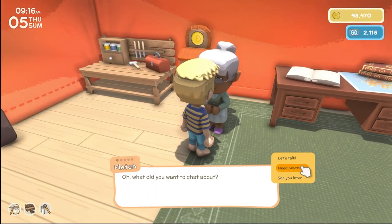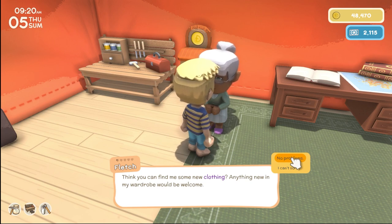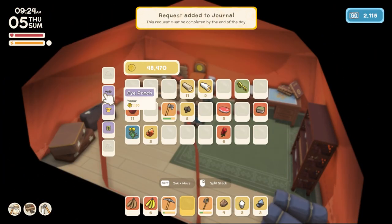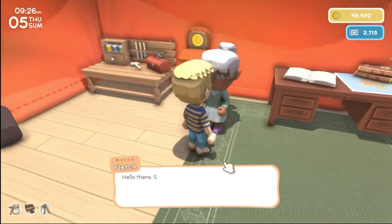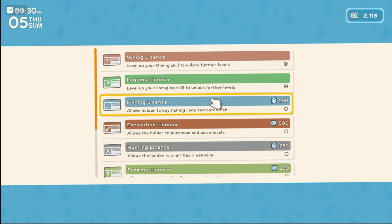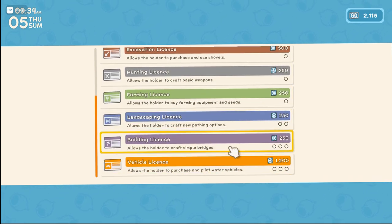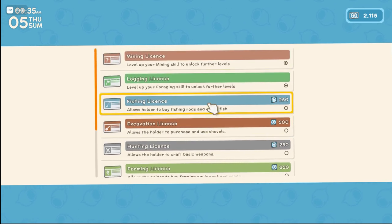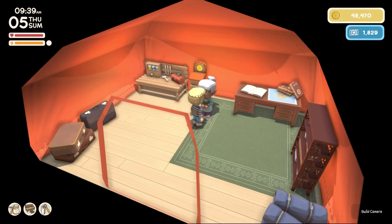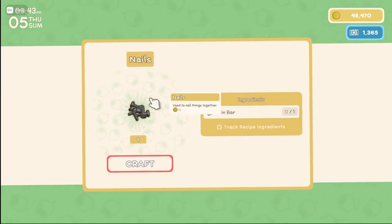Let's chat — do you need anything? Okay, some new clothing? Sure, let's see. I sold the thing I had but maybe I can at least give her the eye patch. Let's look for a new license. It allows the holder to craft basic weapons, farming, landscaping, building simple bridges, vehicle — okay, we're starting, we've got some options here. Why don't we also get the excavation one for now as well.